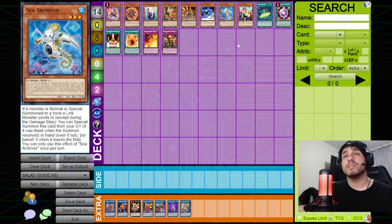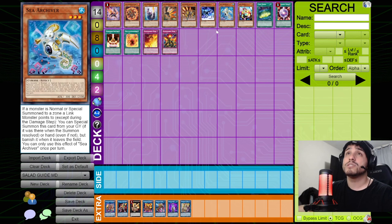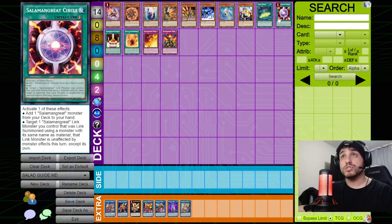Sign and Mining: send one card from hand to graveyard — doesn't have to be Salamangreat — then add a level 4 or lower Cyberse monster from your deck to hand. You can add Lady Debug or Flame Buffalo. Salamangreat Circle is one of the best cards; I'm hoping it comes back to 2 or 3. Its first effect adds any Salamangreat monster from deck to hand — you usually want Gazelle as fast as possible.